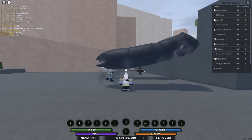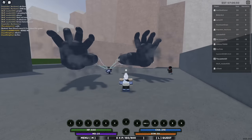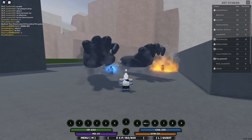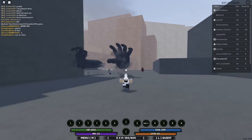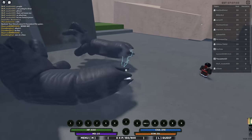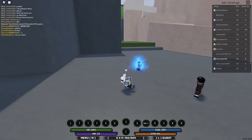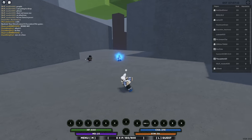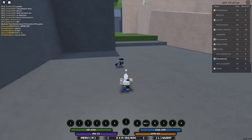All right, so basically to get your Susano, you need your Sharingan to be level 800. Then you activate the Sharingan, press C and 5. So according to my boy Noob, in order to get your Susano — the Humanoid version, the one he was just using — you'll need to level up your Sharingan to level 800. Once your Sharingan hits level 800, you press C and then 5.